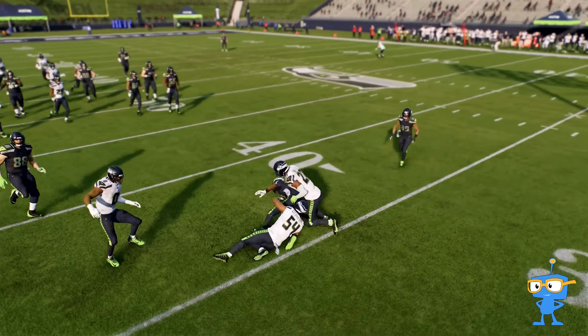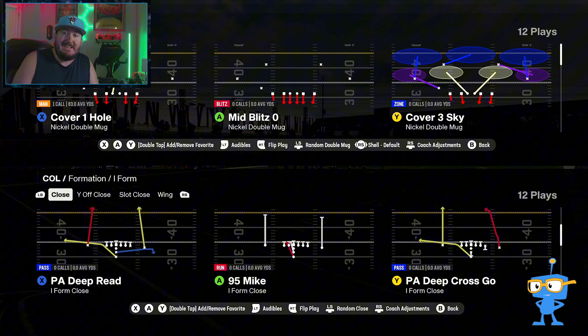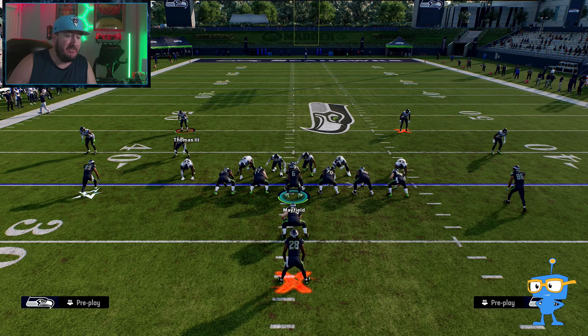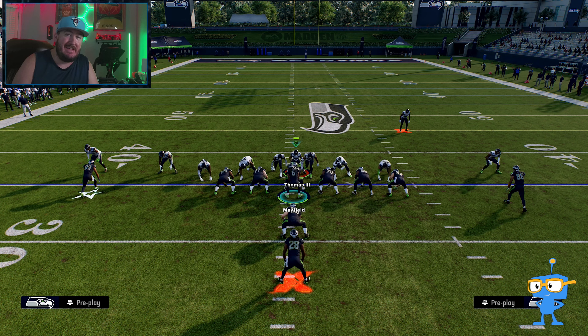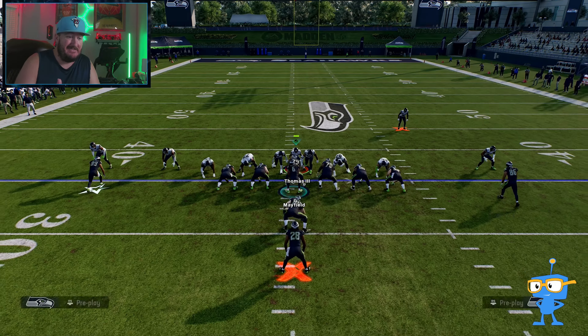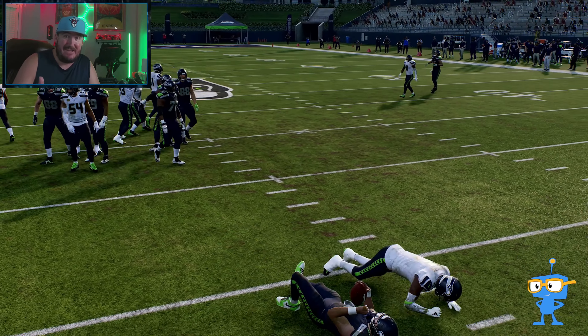Run number three out of this I-Formation is a little more down and dirty — more of a cloud of dust type of run. Let's go over the 95 Mic out of I-Form. This is more of a get-your-yardage run, great when you need a short down and distance or you're at the goal line. I'm going to show you this run failing first — running to the left you'll see we get tackled in the backfield from the Mid Blitz linebacker blitzes. We don't want that.